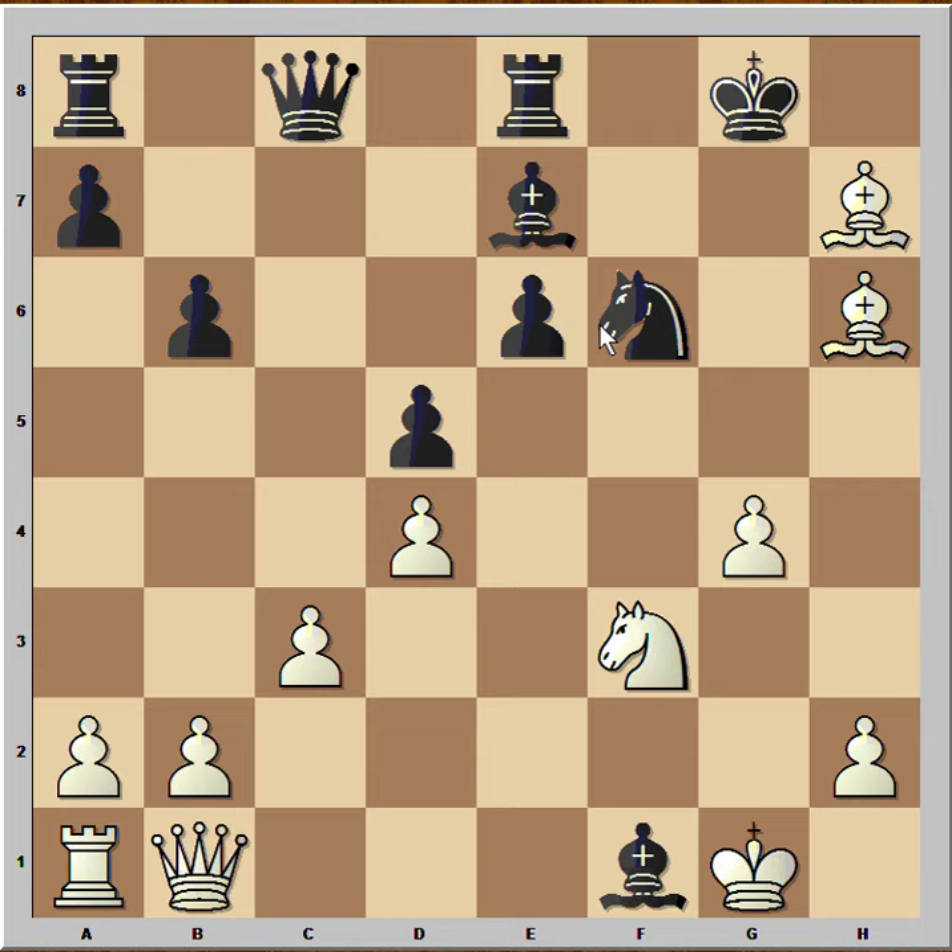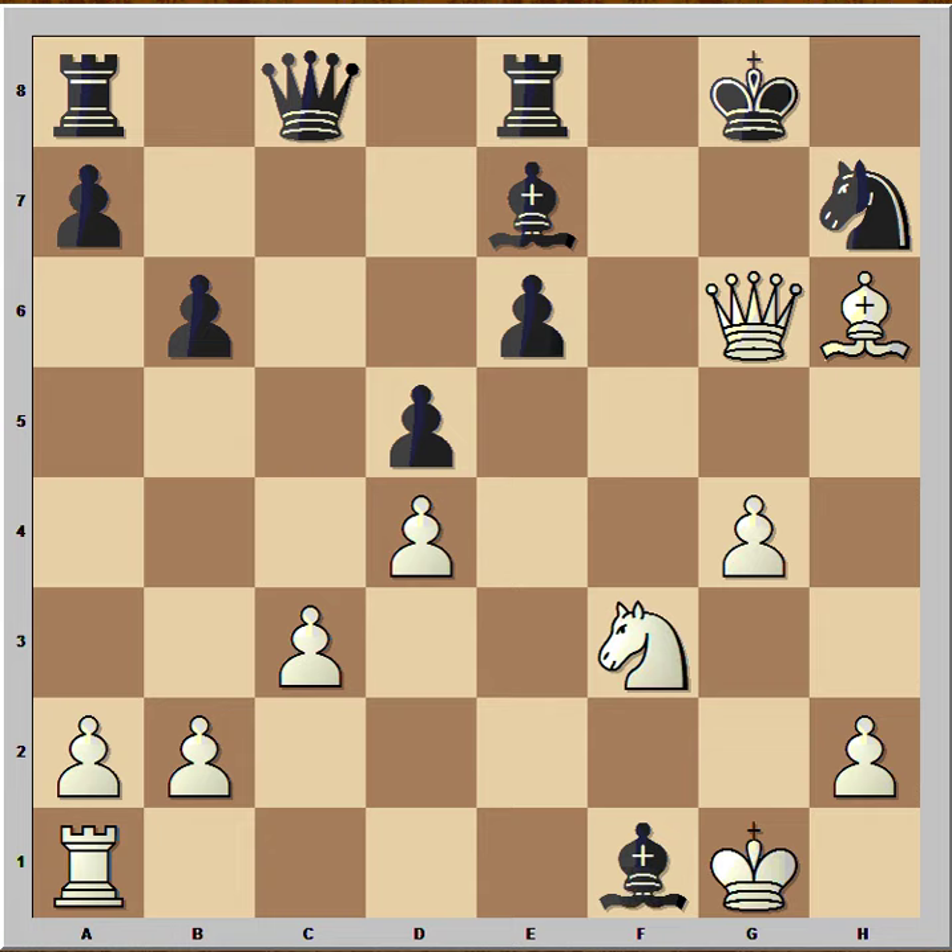Black didn't capture the bishop, but let's check what will happen if knight takes: then queen to g6, this is check, king to h8, checkmate! Wow.